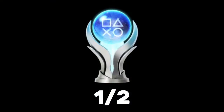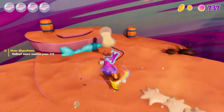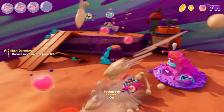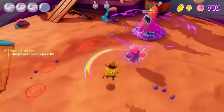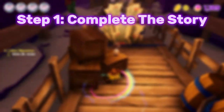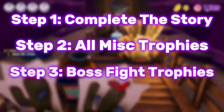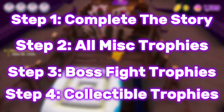That's one of the two platinum trophies, and now we're going to move on to SpongeBob The Cosmic Shake, and I broke this platinum down into four different steps. This game is honestly way more fun than Rehydrated — it has a lot more things like certain combat trophies and fun outfits to unlock. The four steps are: step one complete the story, step two get all miscellaneous trophies, step three do all boss fight specific trophies, and step four get all collectible trophies.